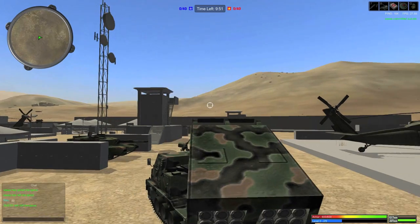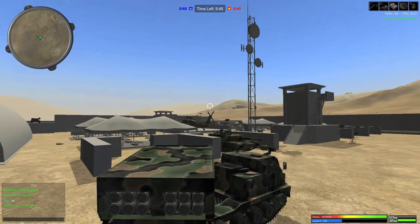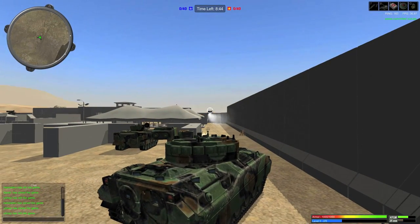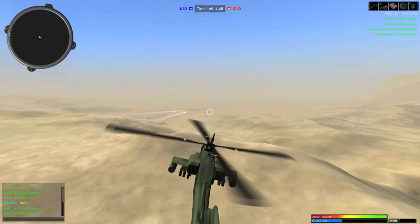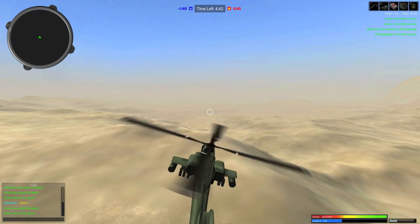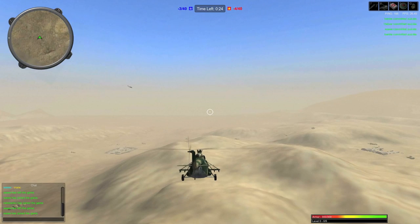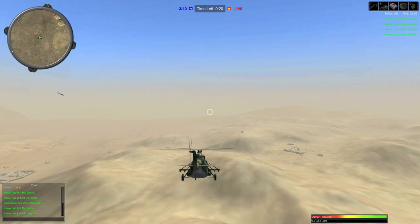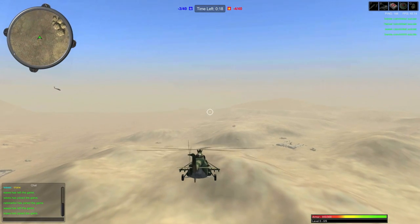There are some other minor changes as well in the test server, such as new sounds for vehicles and a much more detailed map. Also, one of the biggest things I liked about the test server is that there is no view distance limit, meaning you can see enemy choppers flying miles away. Of course this makes the game much heavier than usual, but I hope to see this option to increase your view distance in the final update.